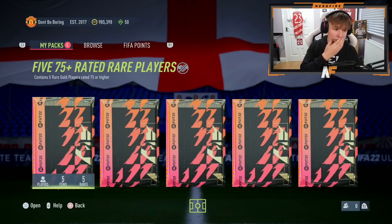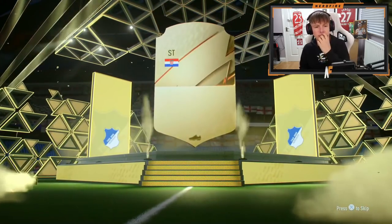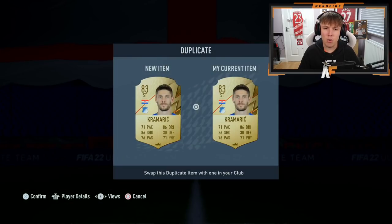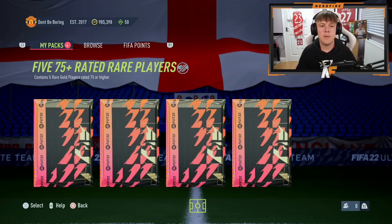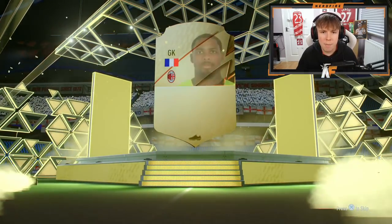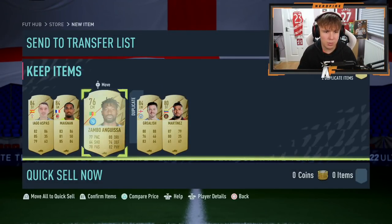Alright, we've got five 75-plus times five packs here. Let's see what these are like — can we get anything good? These should theoretically be pretty good to get fodder back. It is guaranteed rares. I already own literally all of these players, which is not great. Pack two — it's a boards! French goalkeeper Magnan, 84. Three 84s in that pack — not the worst at all.